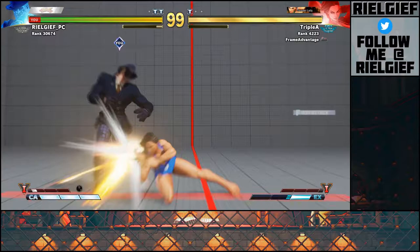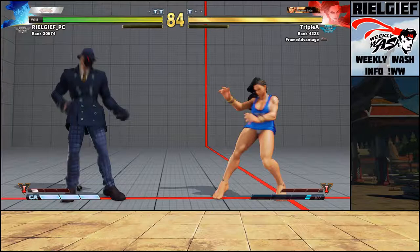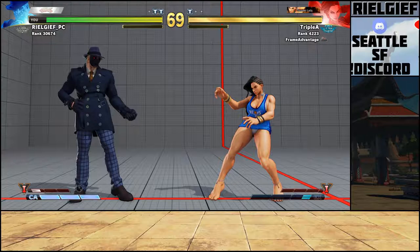Dashing in is one of the things she kind of has to do every once in a while. So that's essentially what her neutral boils down to: jumping, dashing in, doing stuff, and whiffing for buttons. She's not going to do anything more complicated than that.